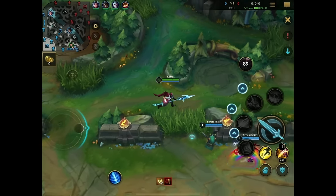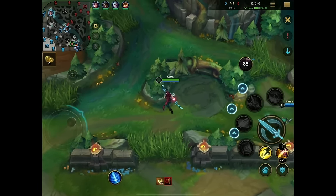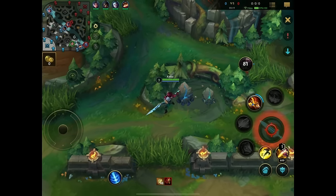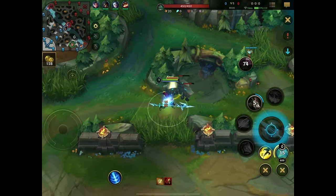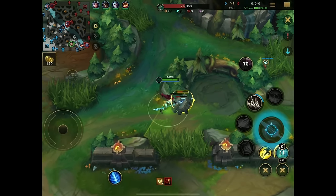I'll start at my croc camp and then slowly clear my way towards my blue buff and then see what's happening on the way down there. For the jungle clear, always make sure to auto attack reset with your third ability and then spread out the damage of your auto attacks to not grief yourself.